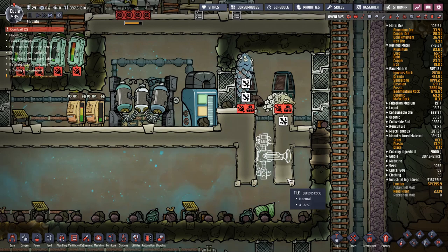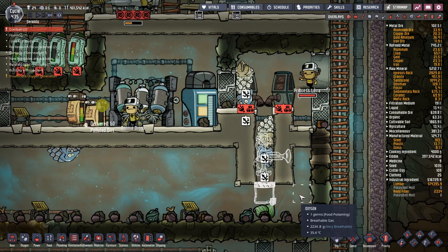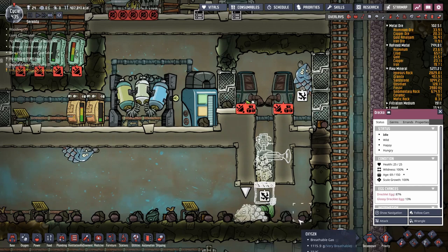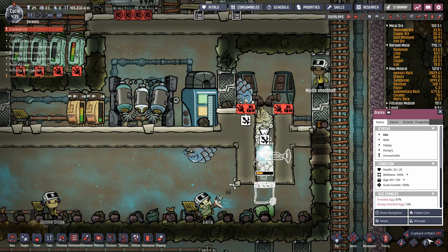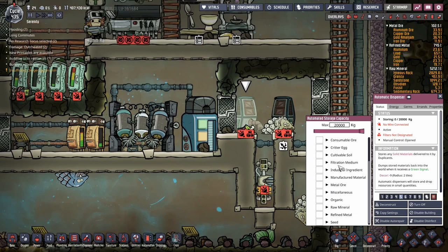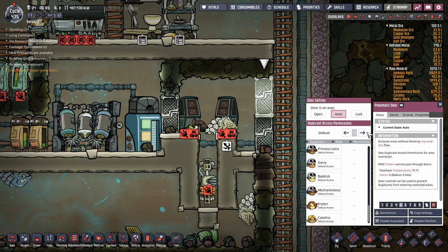You just had to go and make a nuisance of yourselves. If you can make it out of there before that brick gets in you're fine — but you're not going to, are you? Oh well. That should be it. Now all I'm going to do is change these doors so they are unidirectional, because I'm also going to dump all my polluted dirt in here.